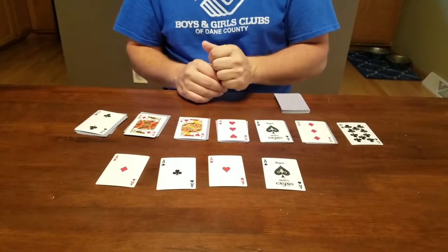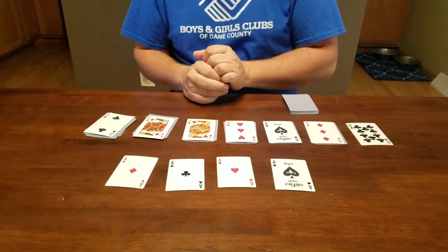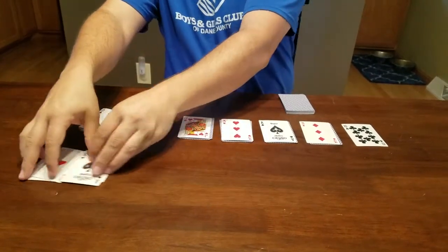So the sequence goes: ace, two, three, four, five, six, seven, eight, nine, ten, jack, queen, king. And you've got to try to build up all four suits to those kings to win.